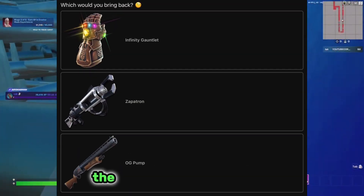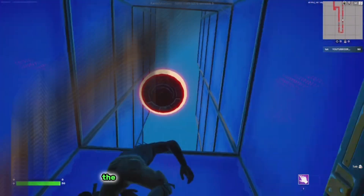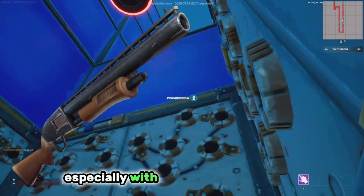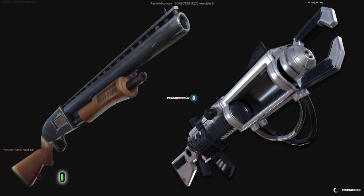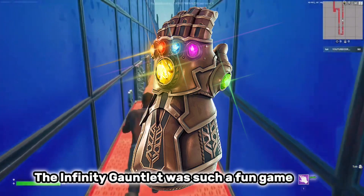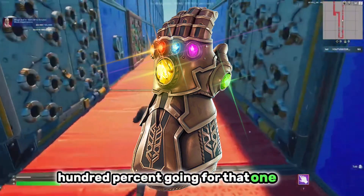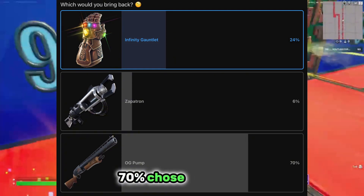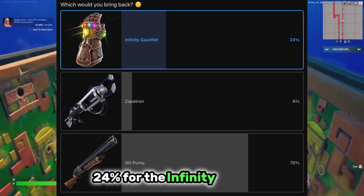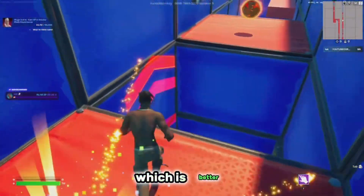Next up: which would you bring back — the Infinity Gauntlet, the Zapatron, or the OG pump? These are all really good items. The OG pump was really fun, especially with double pump. The Zapatron — I don't think anyone really got to try it. But the Infinity Gauntlet was such a fun game mode, being able to play as Thanos — 100% going for that one. Wow, 70% chose the pump and 24% for the Infinity Gauntlet, which I thought would be a little bit higher.